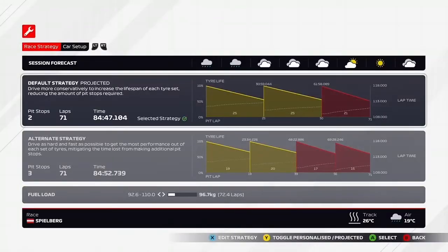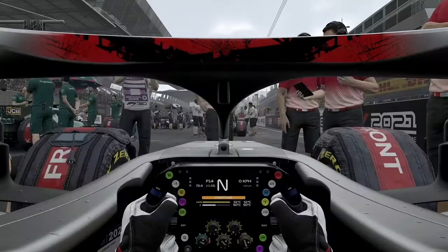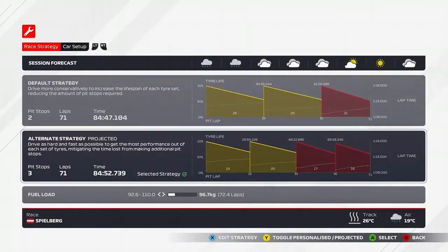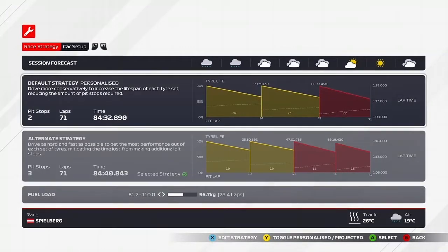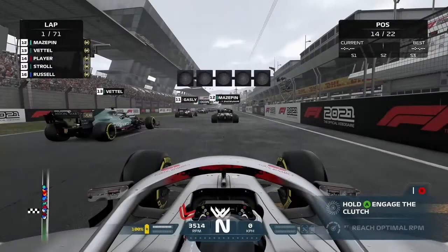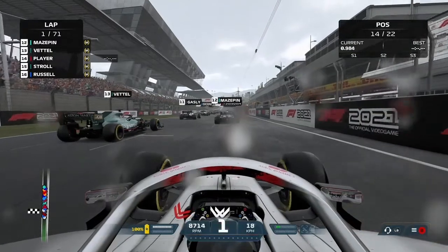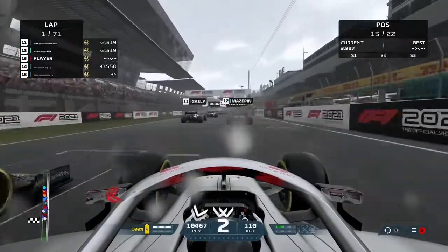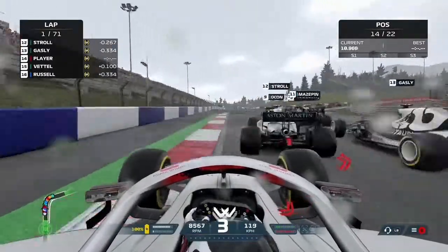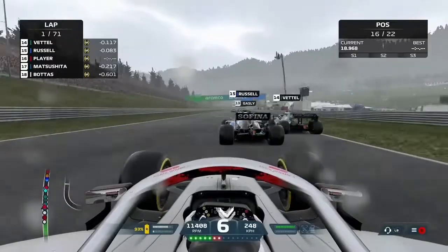Now we have some points on the board, let's aim for another top 10 finish. Everyone around us is starting on medium compound tyres, so despite the wet conditions where soft tyres could be better, we're going with mediums to stay in line with those around us. That allows us to run further into the race with good grip at the end. Lights out and away we go — it's a decent start despite our tyres being a little colder than optimal. We go for a move to the outside but find ourselves off circuit and drop back into line, losing places.